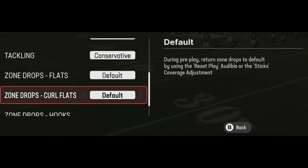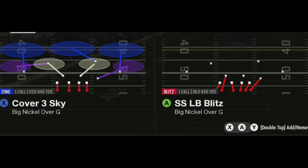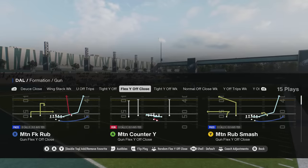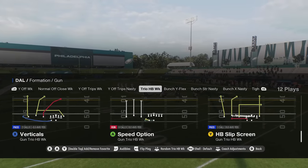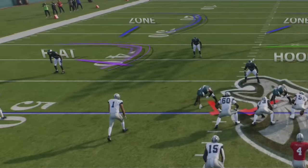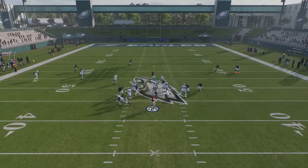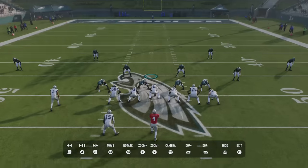A lot of people ask about zone drop flats — I leave these all to default because they're situational. I mostly run matching coverages, whether cover three or cover four. Cover four quarters feels pretty broken so I don't run that much, but cover three match is one of the best defenses in the game. I'll show you why: if I pick a verticals route here — verticals typically beats cover three regular very easily. You can access cover three match by hitting Y or Triangle and up on the right stick for play-over-the-top coverage.